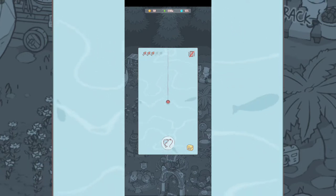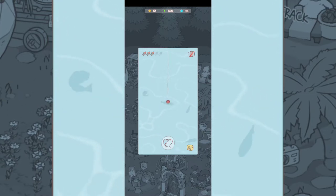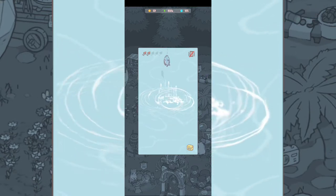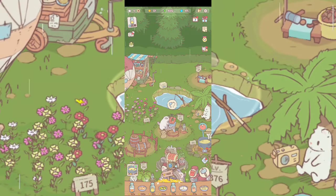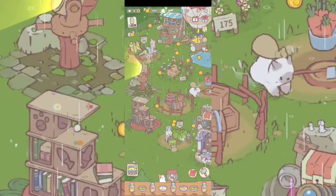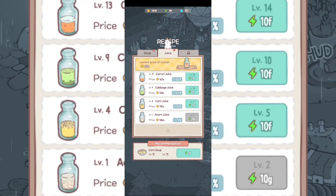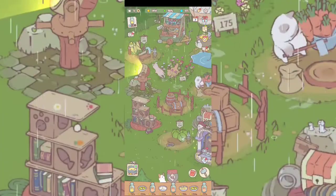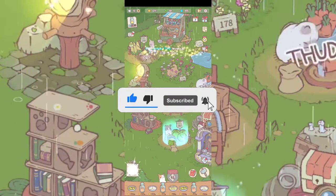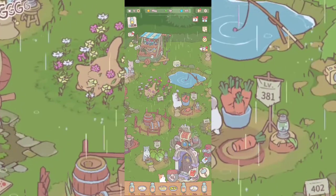Definitely come and fish because you're gonna need those fish to upgrade your cats and get bonuses for different tracks. You can also change names for your cats and watch ads for rewards. You can unlock juice upgrades from here as well.